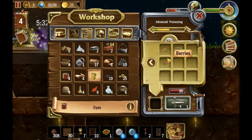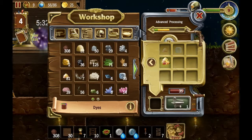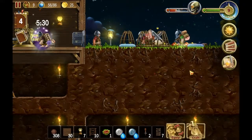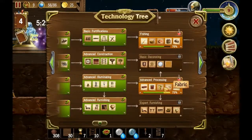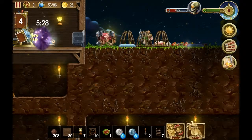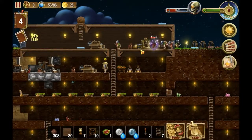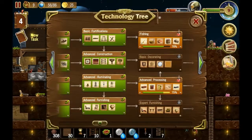We can craft some dye, which shouldn't be a problem at all. Eight. Are we there? I think we are there! But what I'm gonna order is some steel, because we're gonna need a lot, a lot, a lot of steel until the end of the game. Go make it, guys! You can do it.